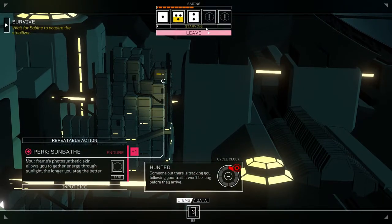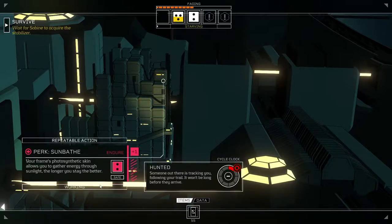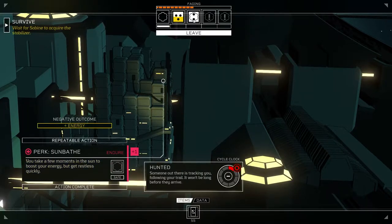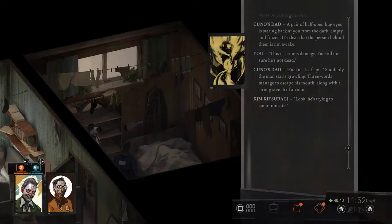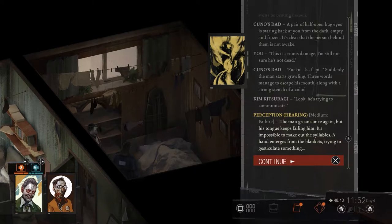In both of the games we're looking at today, dice mechanics are core to the gameplay. In Citizen Sleeper, you awake each day with a number of pre-rolled dice that can be applied to a myriad of potential actions you want your character to attempt. In Disco Elysium, certain actions require skill checks, and aside from a handful of instances, rather than resulting in hard success or failure, these skill checks open up new story avenues to the player.